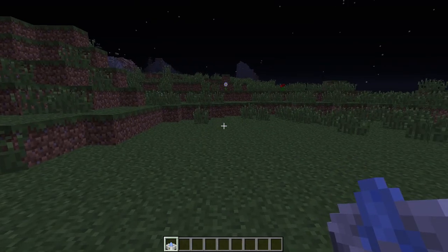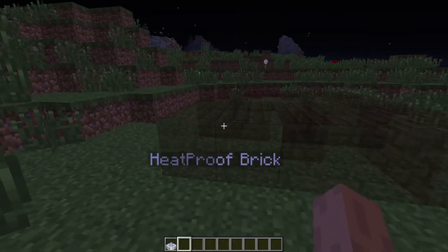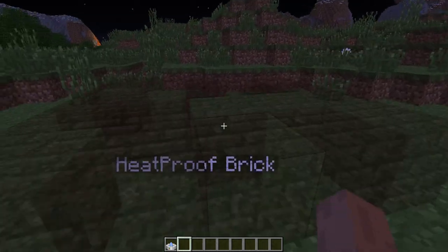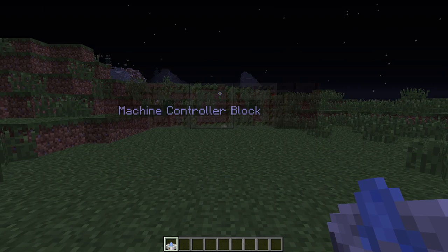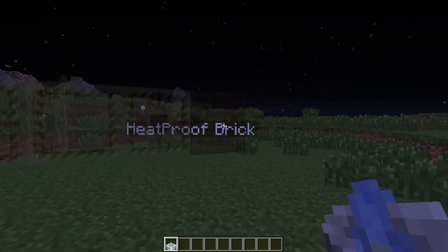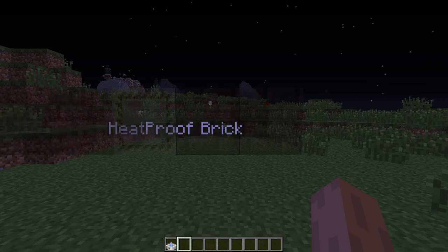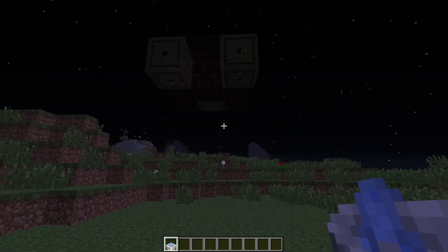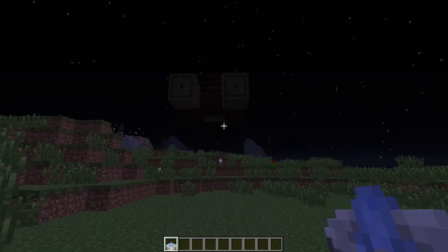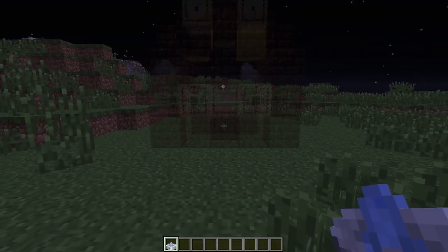If I right-click now without shifting, it'll project part of the machine in front of me. If I hover over it, it'll tell me exactly what the block is. If I hold down shift and scroll while the holoprojector is selected, it moves the cross-section. Sometimes you can put different things in different places - for example, here you can have the input hatch, the output hatch, or a heat-proof brick - any of those are valid. Continuing to scroll shows the whole machine at once, which is really useful for figuring out where you're placing it.